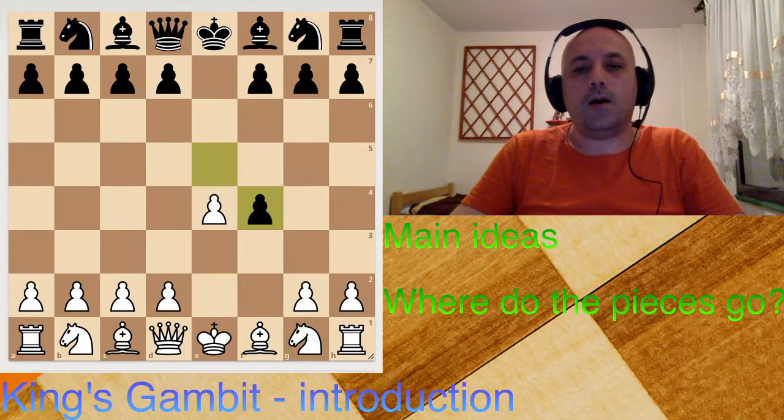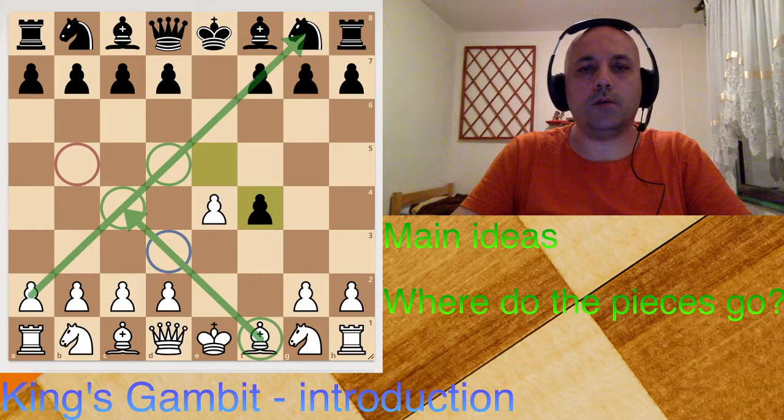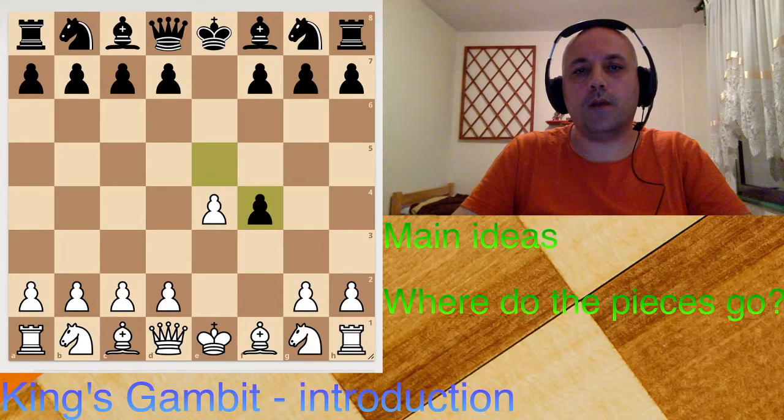How about this bishop — where would you place it? It doesn't have much prospects on this diagonal. Since King's Gambit is an attacking opening, it should find an attacking post, and that post is c4. Most of the time the bishop will go to c4 — less likely to go to b5, though sometimes it can. From c4 it will control d5 and post itself aggressively on this diagonal. Why is this diagonal so important? The answer lies in the fact that black captured here and opened the f-file.